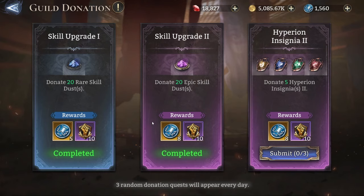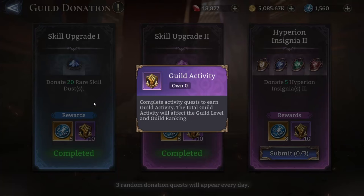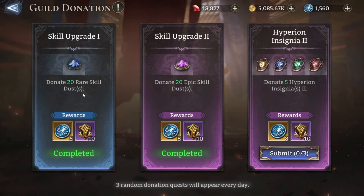As you can see here, I've already completed two of them, which means I've donated 60 rare skill dust in exchange for five guild coins and ten guild activity. These types of donation quests actually differ in rarity — this one is a rare one, and this one is an epic one.